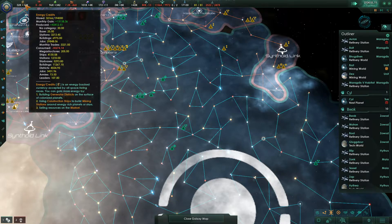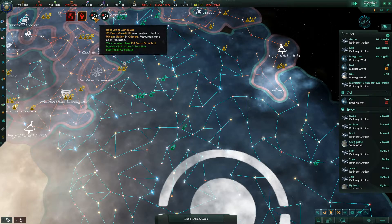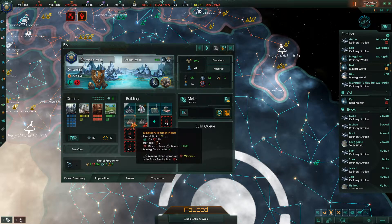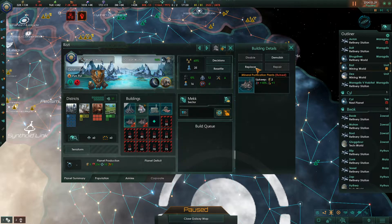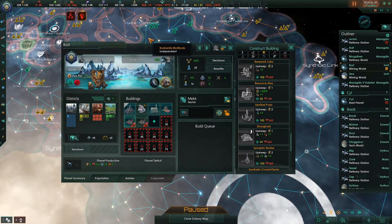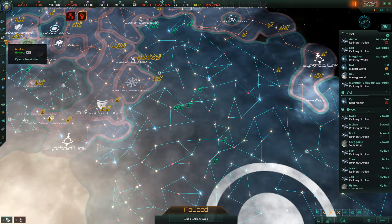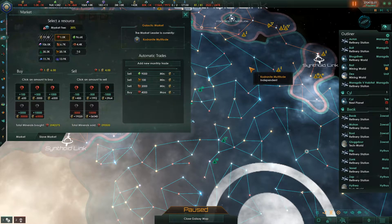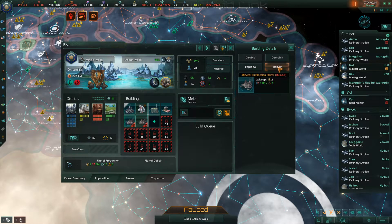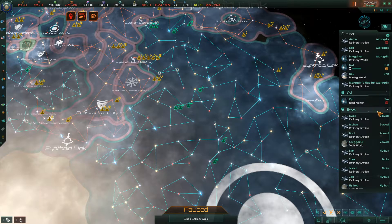As soon as this month tick happens we'll see that our star base cost will go down dramatically. This mining world can repair these — actually it can't repair mineral purification plants because we don't have minerals. I think it's actually worth it to buy in a few minerals here to repair this mineral purification plant, because we produce 216 minerals here right now and we can increase that by 15%. That's pretty sizable.